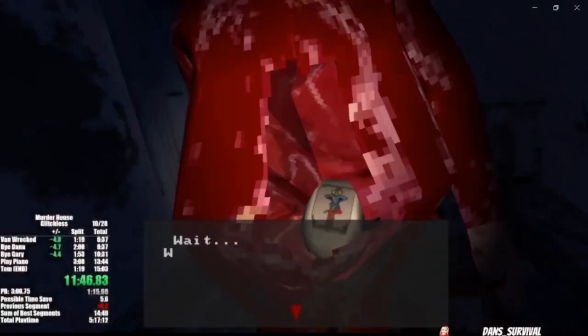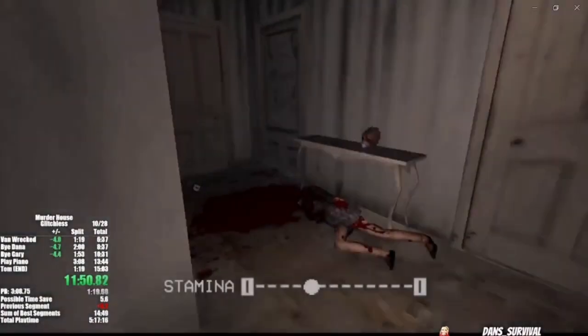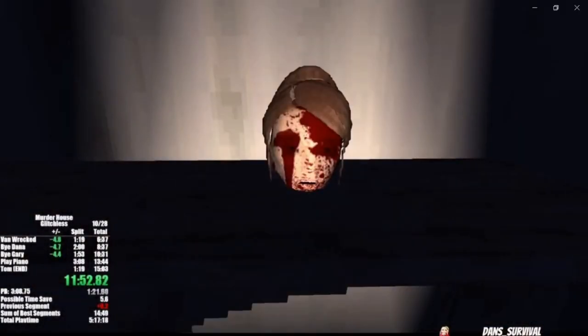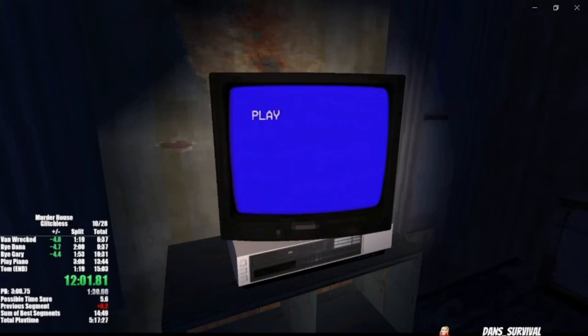We're gonna grab the tape from Tom's camera, which was in the kitchen, then head back into the room where Gary was killed to grab the egg from him. Then we'll head into the room and grab the egg from Dana, and now we're gonna head into the first room where we got the fuse to use the videotape.